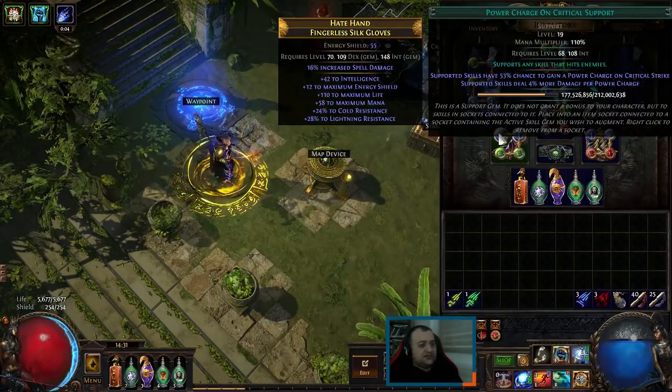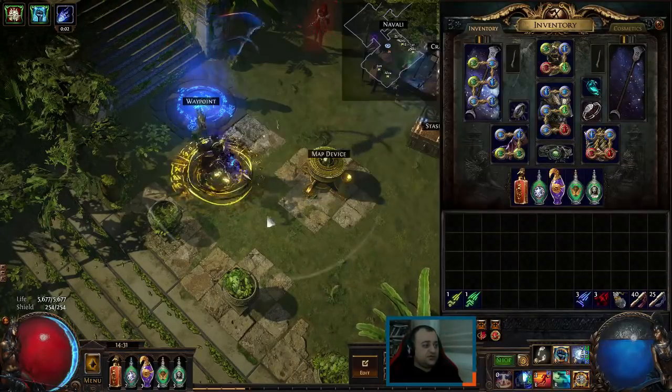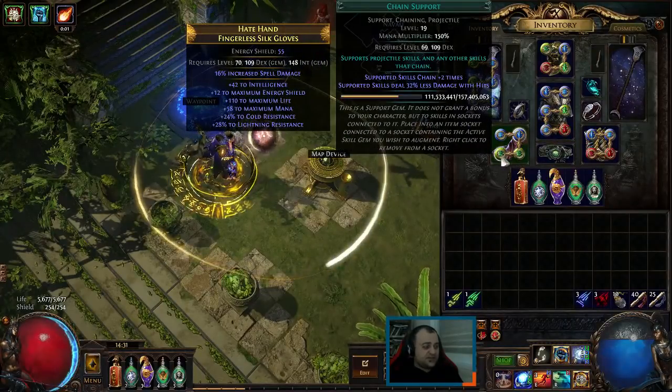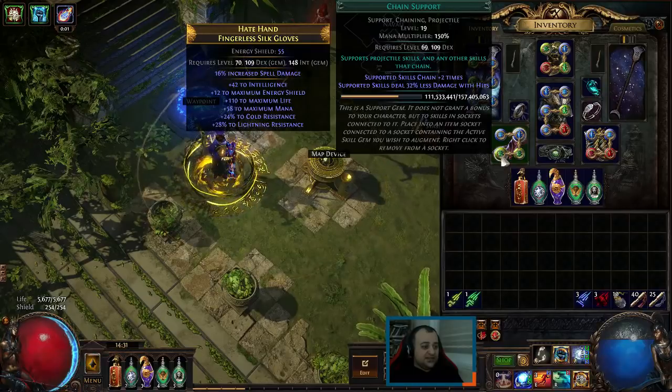For the rest of the links, we have Power Charge on Crit with Orb of Storms — this is how we generate our Power Charges. Culling Strike and Chain, so everything that has 10% or less HP will immediately die.